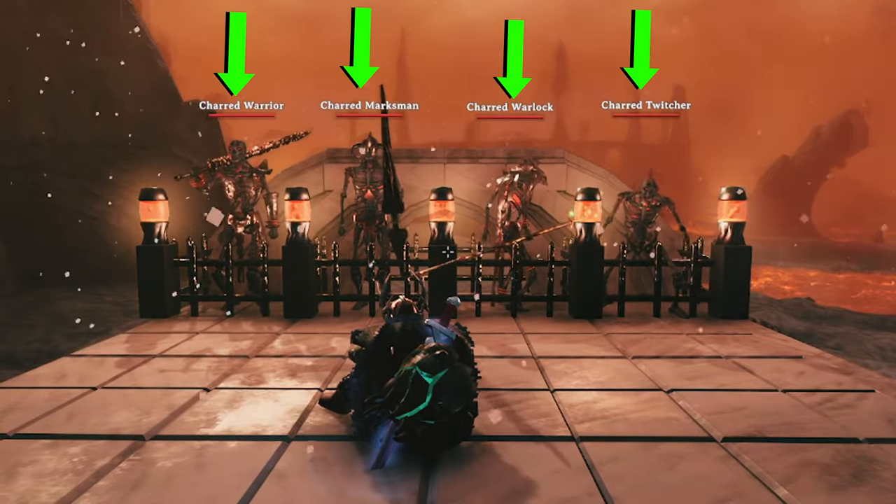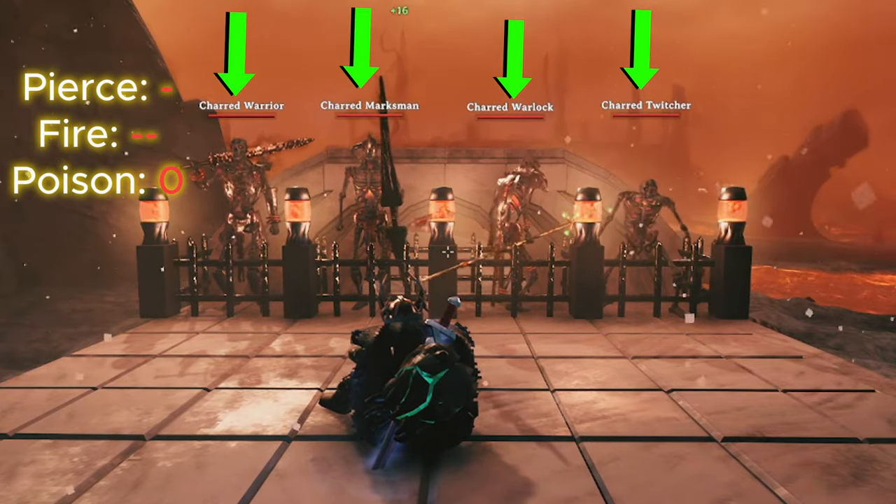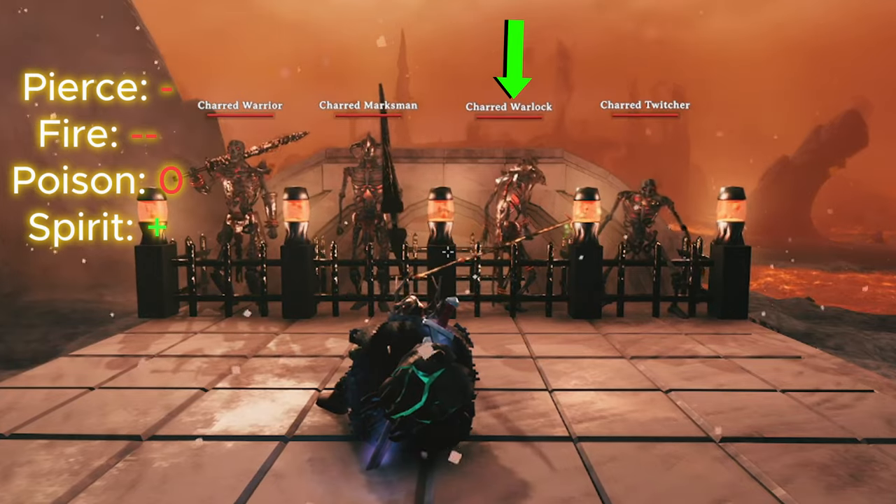All four are resistant to Pierce, very resistant to fire, and immune to poison. However, they are weak to spirit damage, and the Warlock picks up an additional resistance to frost damage.